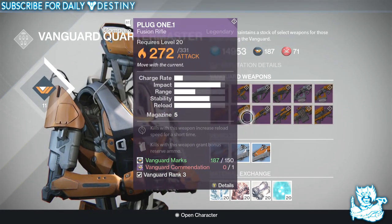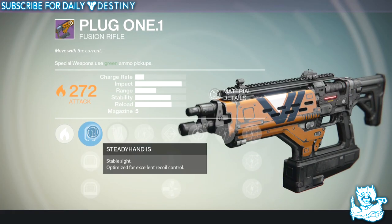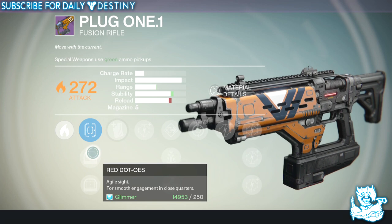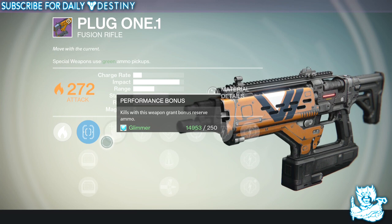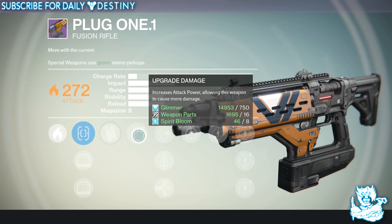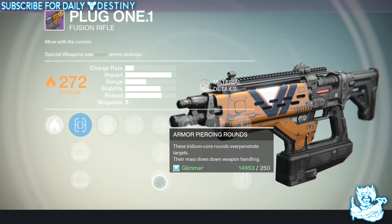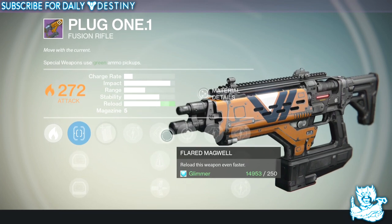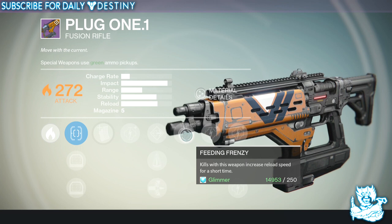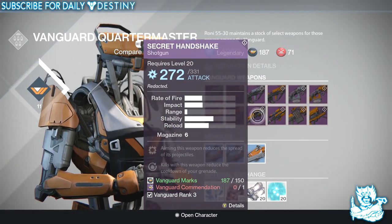Then we have Plug 1.1, a fusion rifle with solar damage. Scopes are Steady Hand IS, Red Dot OES, and Red Dot ORS1. Perks include Performance Bonus — kills grant bonus reserve ammo — Flared Magwell, Perfect Balance, and Feeding Frenzy — kills increase reload speed. It hasn't got the increased charge rate which I always look for in a fusion rifle, so I'm not really looking forward to that one.